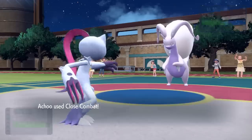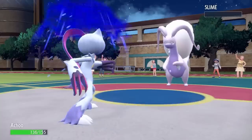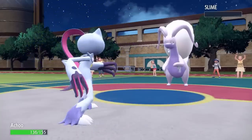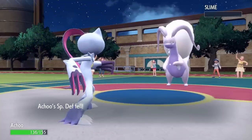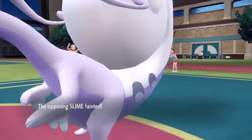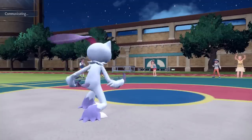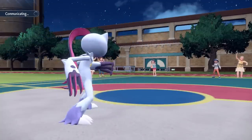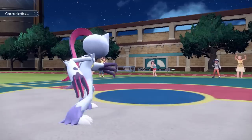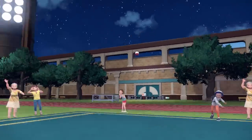Goodra causing some mayhem, but it does allow me a free switch into the Sneasler, who can go for Close Combat, finish Goodra off, and in the process drop my Defense and Special Defense, activate my White Herb item which gets rid of those drops, and then also enables my Unburden ability. So now my speed has doubled, I'm faster than everything on the field, and I can hit pretty hard. Once you get that Close Combat with the White Herb, Sneasler is set up and ready to go.